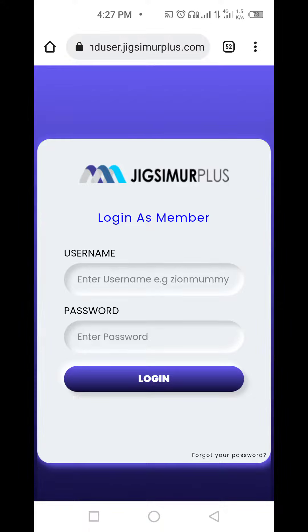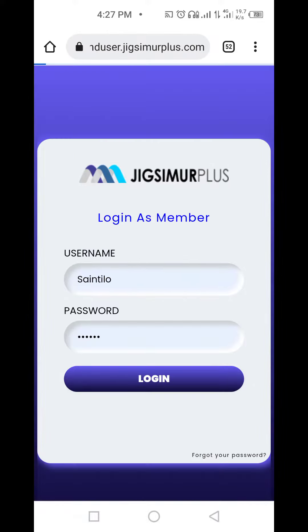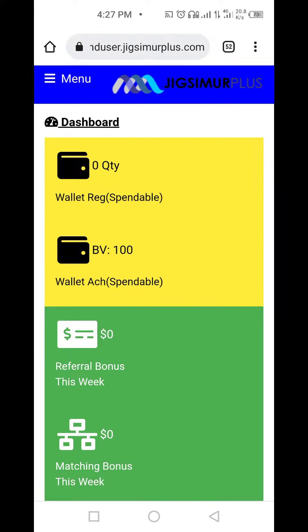After registration, all you need to do once you have the achievement wallet — 100 BB in your wallet — just login to your account. The moment you login after registration, you'll realize that the registration wallet is being deducted, but you have this achievement wallet with 100 BB.